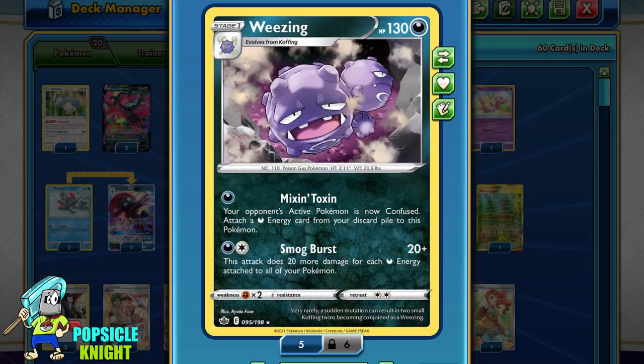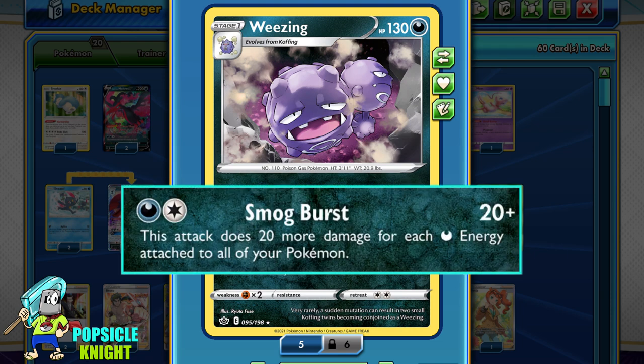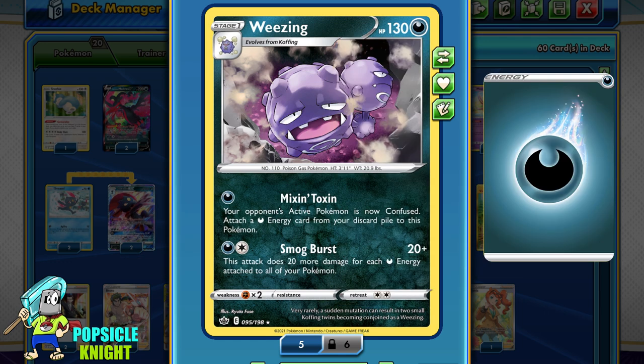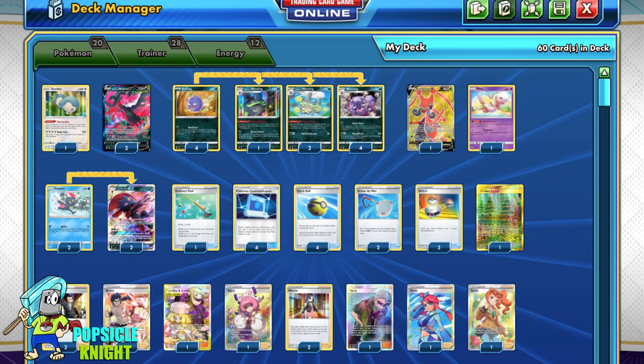It sets up perfectly for its second attack: Smogburst. For one dark and one colorless energy, this attack will do 20 plus damage, and it will do 20 more extra damage for each dark energy attached to all of your Pokemon in play. So if you only have two energies to fulfill its attack cost, you'll only be doing 60 damage. Naturally, you'll want to build up as much dark energy attached to all of your Pokemon.